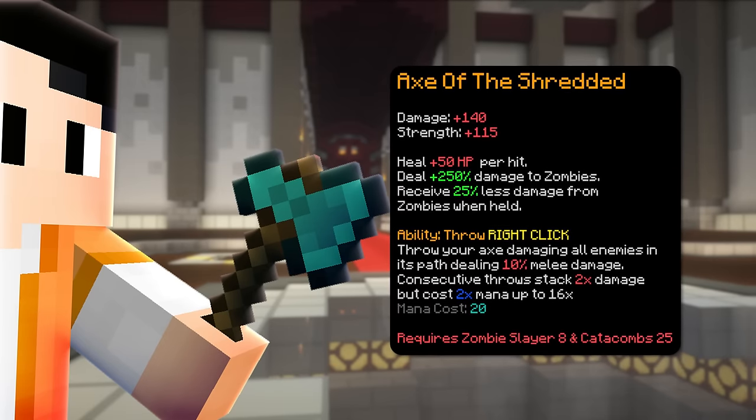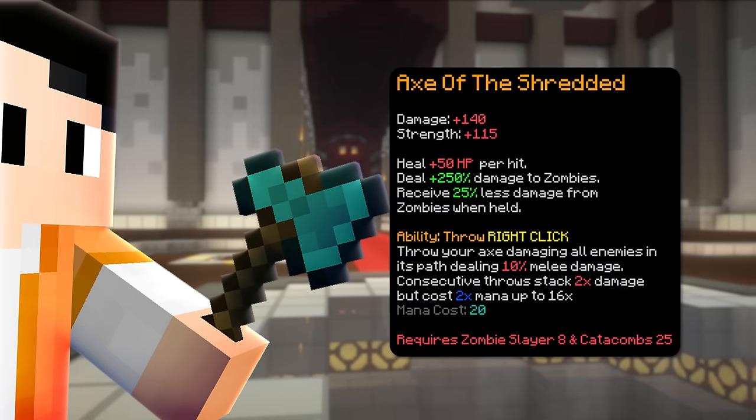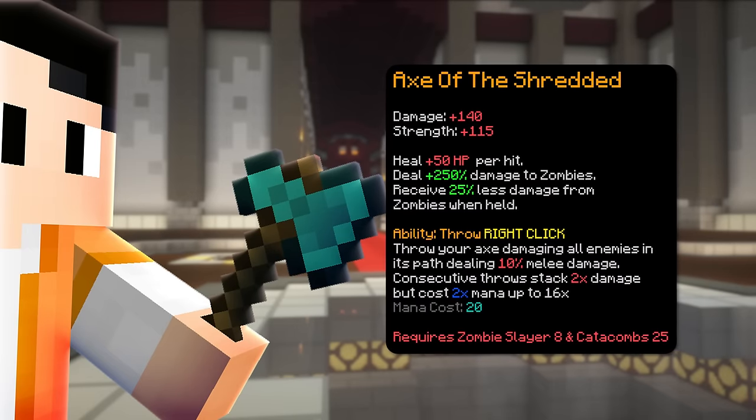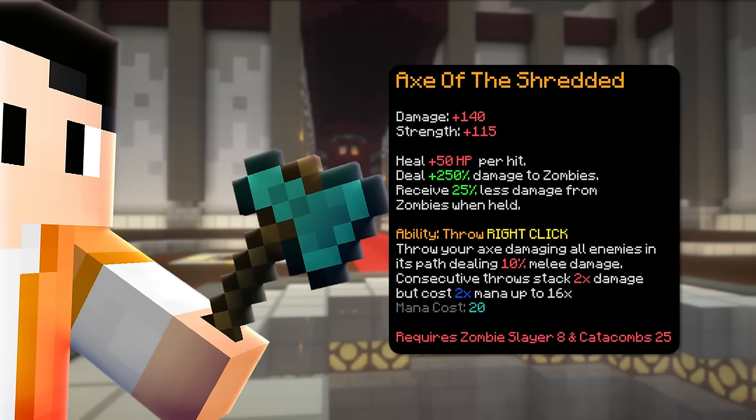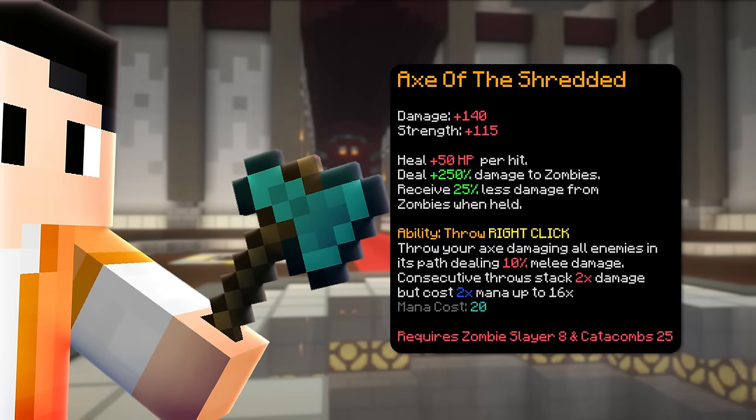For example, some rooms clearing with this might be slower than the Flower of Truth because mobs are not standing in a straight line. But for the Floor 6 boss room, this is where it shines, and you can pretty much run around spamming the ability, and since each time the axe hits an enemy counts as melee damage, you can lifesteal from that.